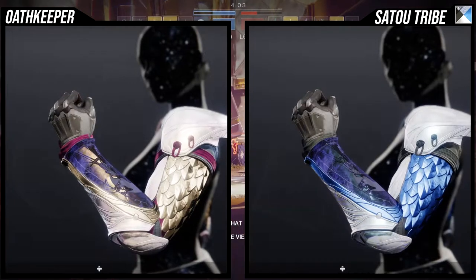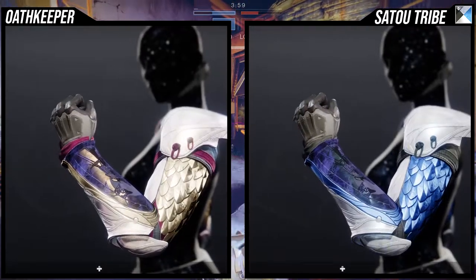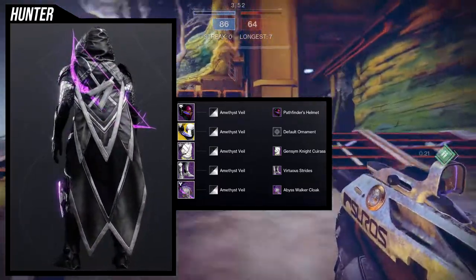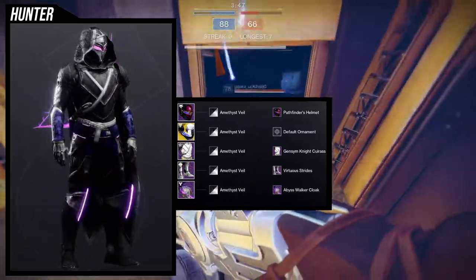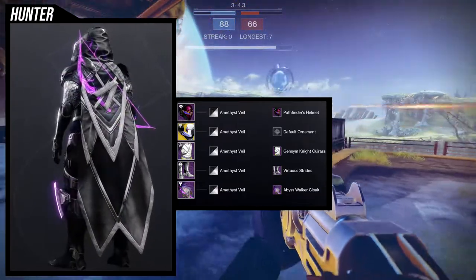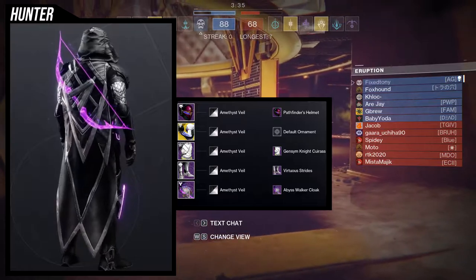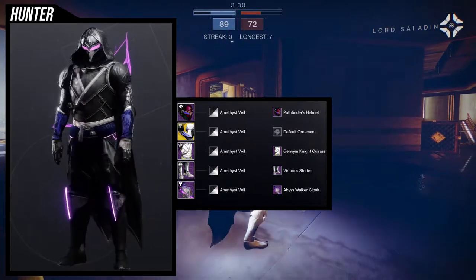I don't think there are any off-color pieces on this. For the set I put together: the Pathfinder's Helmet because it's a must, the Jensen Knight Cuirass for that knight look, the Virtuous Strides for the knightly aesthetic, and the Abyss Walker Cloak for a bit more glow. If I'm using Oathkeepers I'll be running my void set with Le Monarque.